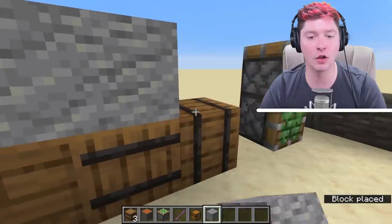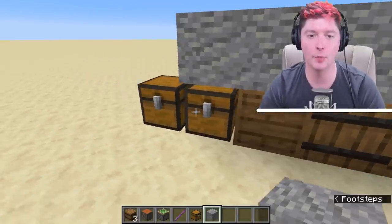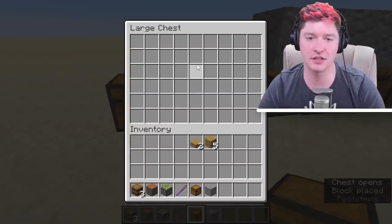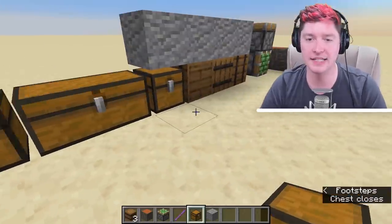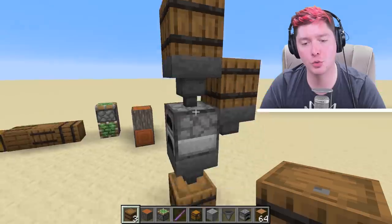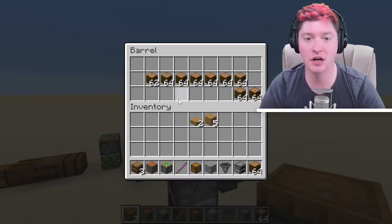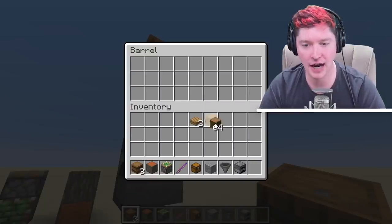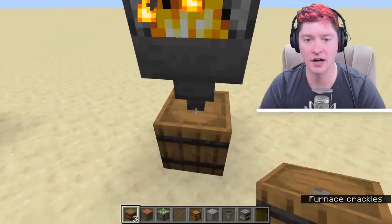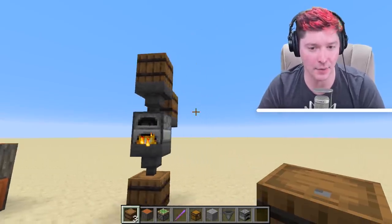A chest cannot be opened if there is a solid block on top of it — you can't open that. But a barrel you can, because there is no chest-opening mechanism. Chests can hold more items as long as they're double chests, and it looks like there's no way to create that same situation with a barrel. Barrels do work the same as chests when it comes to hoppers — things can be pulled out and they can push items into hoppers the exact same way.